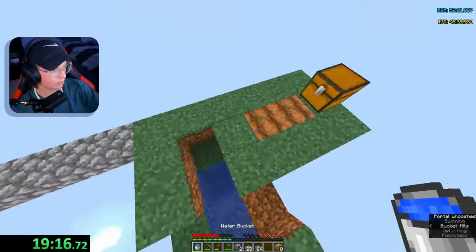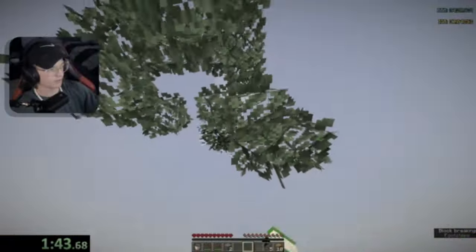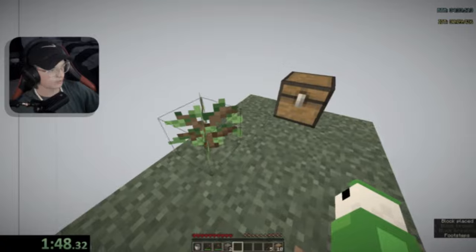And we have a second water — now we can make an infinite water source! Oh my gosh, this is actually so good. And a birch sapling too. I should probably get the sapling first. There we go, one sapling accomplished.